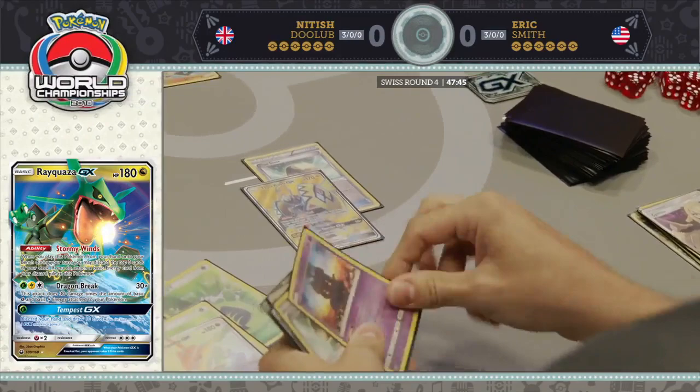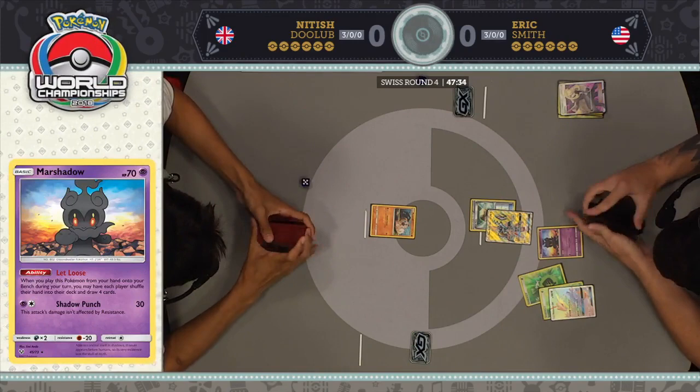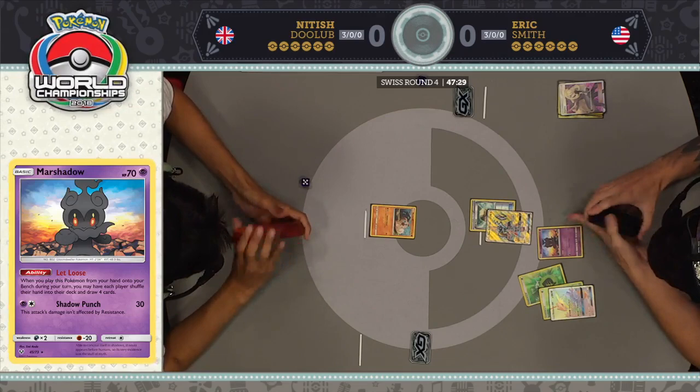Right away he just starts to let loose. Remember, this is the very first turn of the game. Nittish hasn't even drawn a card yet to start his turn. Now Nittish is down to four cards in hand before he can even do anything, while his opponent already has two energy in play — a very scary start here for Nittish.